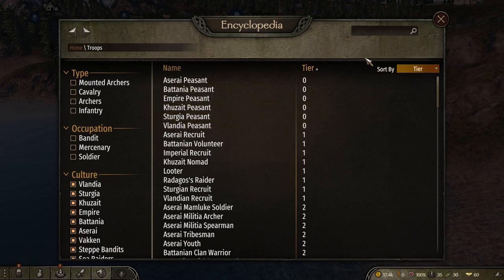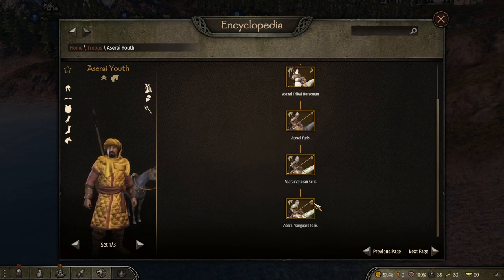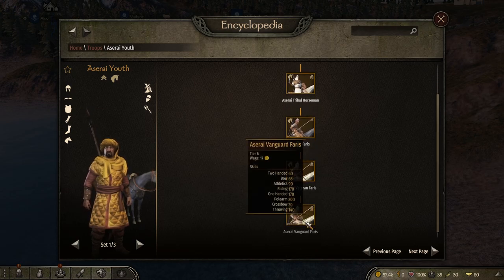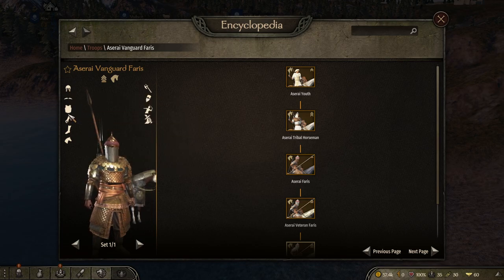The unique troops, on the other hand — for example the Aserai — start as the Aserai Youth at tier 2 and go all the way to tier 6. These guys usually don't branch off at all; it's a straight line. Every tier you go up, the unit gets better skills, better armor, better weapons. Tier 6 units are pretty much as close to an unstoppable unit as the main character. If you have a huge army with a lot of tier 6 units, you won't fail.